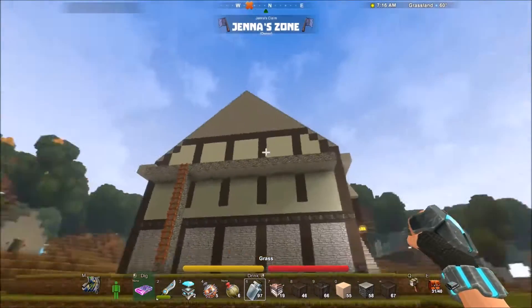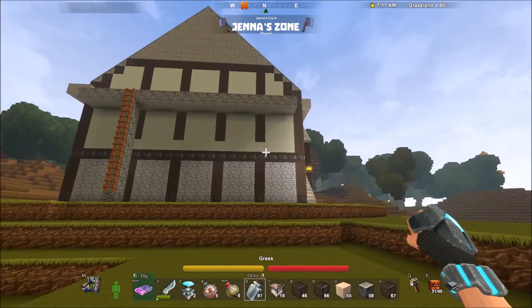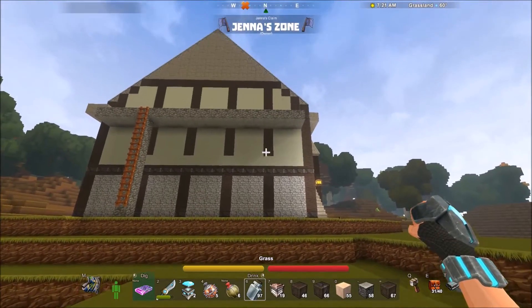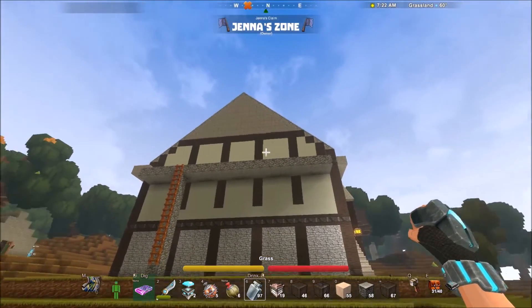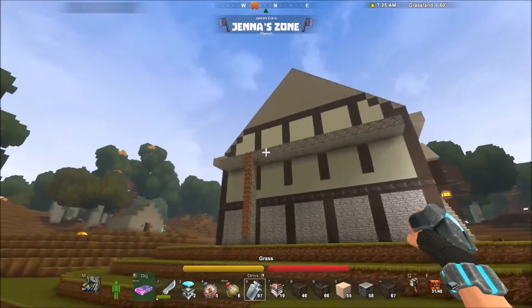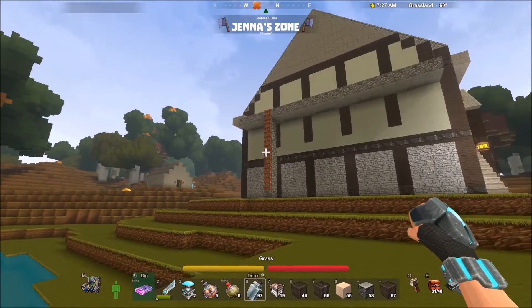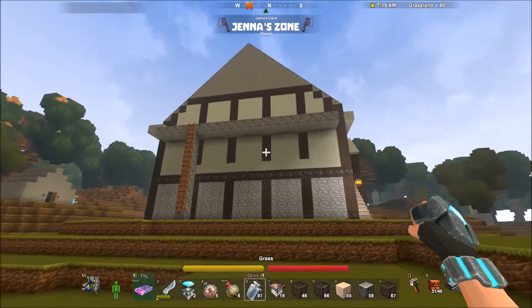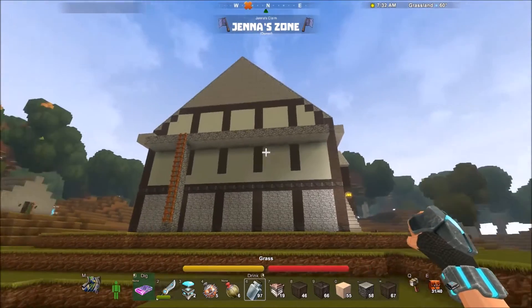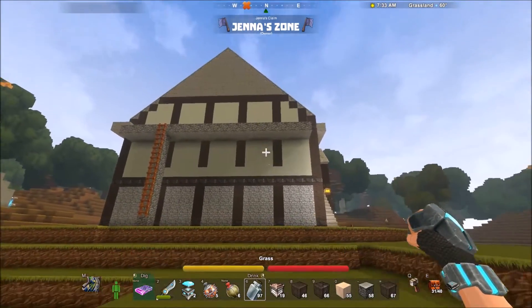I was just going to have that plain but it was too plain. So then I decided to continue the wood look all the way up, and I actually like it. Once this stone comes back down when I am all done and I take this down, you will be able to see better what it looks like. Plus there will be windows throughout the top floor here, which is the inn part.